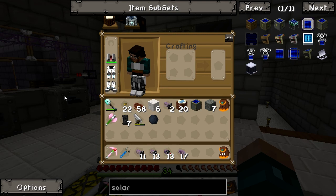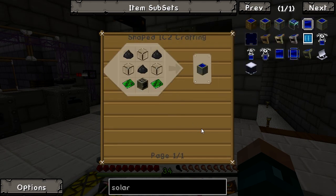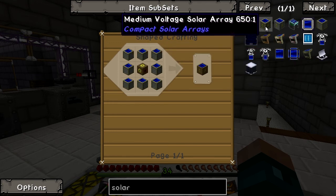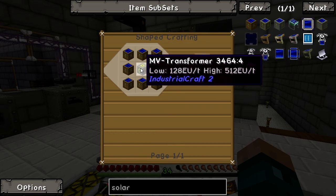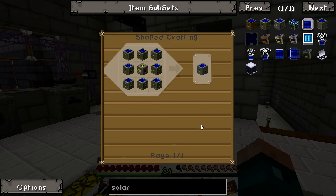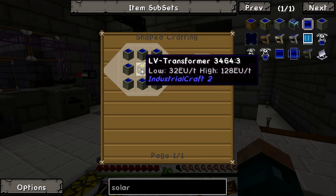I want to automatically create high voltage solar arrays and have them in stock. If I take one out of my ME system it will simply make another. We are a good part of the way there because we've spent a few episodes making the solar panels. To convert them up: take a set of solar panels, surround a low voltage transformer, and you get the solar array. That continues all the way up through medium and then high voltage solar arrays.